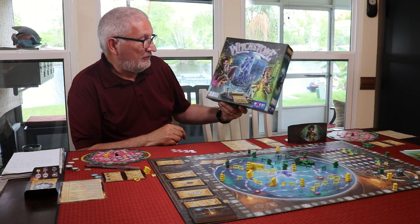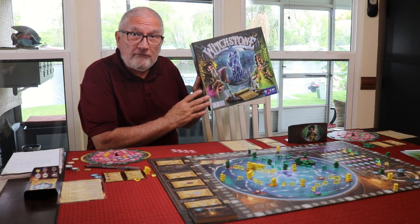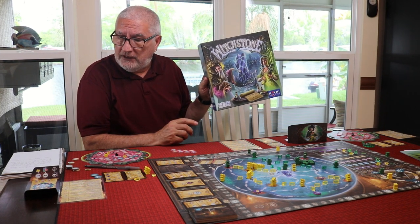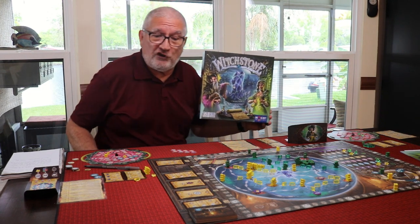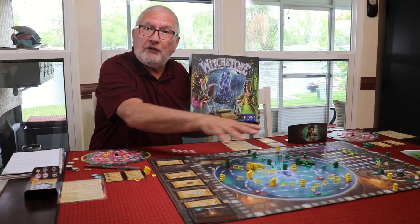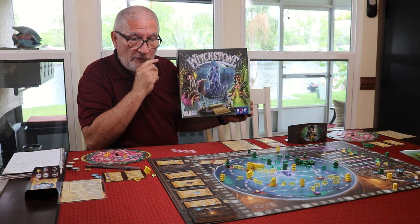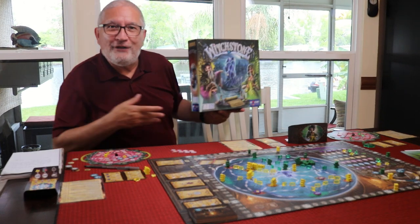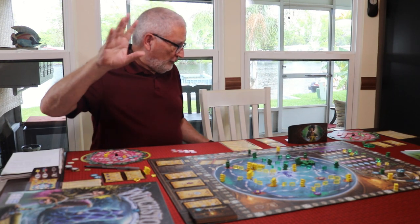So this is Witchstone by Reiner Knizia and Martino Ciacciera. It's a two to four player game, plays in 60 to 90 minutes — it takes us an hour to play — and it came out in 2021. Is this game good enough to have gotten in my top ten for 2021? It surely is. It's a wonderful game, and it's a tile placement grid coverage game with network and route building in the crystal ball. This is a really, really fun game. We just got done playing it three times and I've learned a lot in those three plays. Each play is so different in this game, which is wonderful.